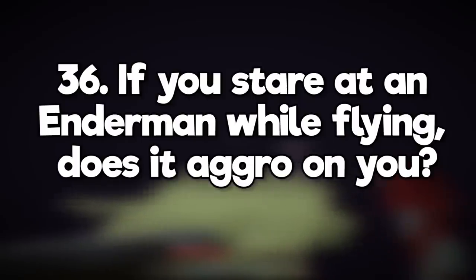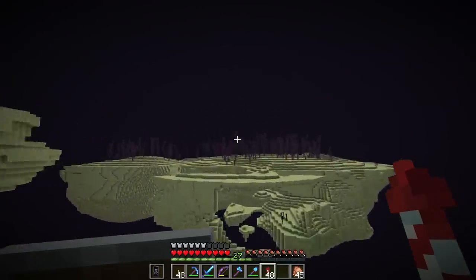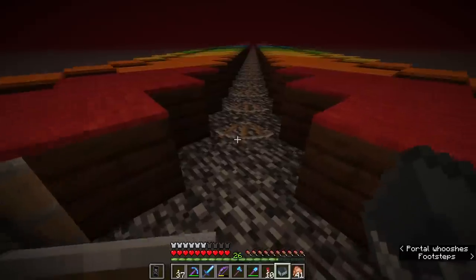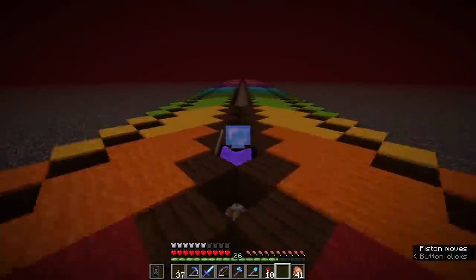If you stare at an enderman while flying, does it aggro on you? Yes, but if there are no blocks around, it can't teleport to you and attack you. Is it better to build a piston bolt track or an ice path for faster transport? Boats and ice is faster, but piston bolts are hands-free and they work better diagonally. It depends what you prefer.